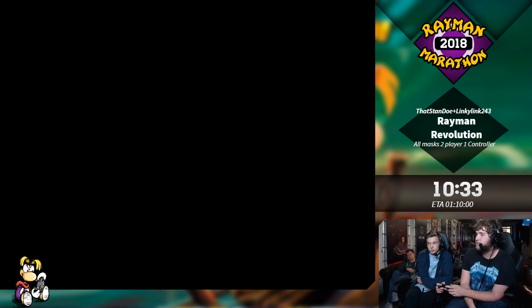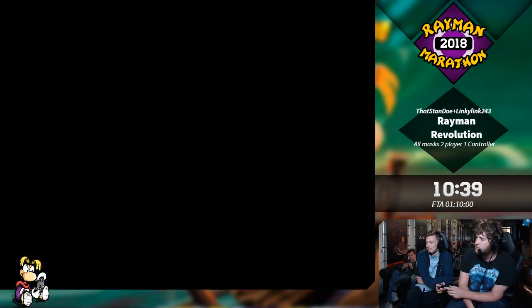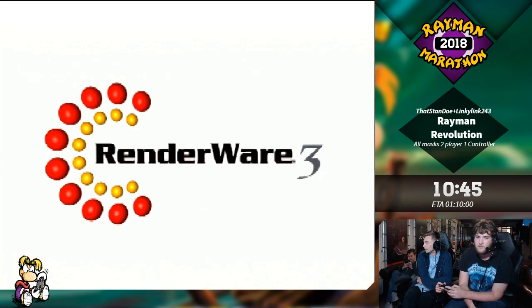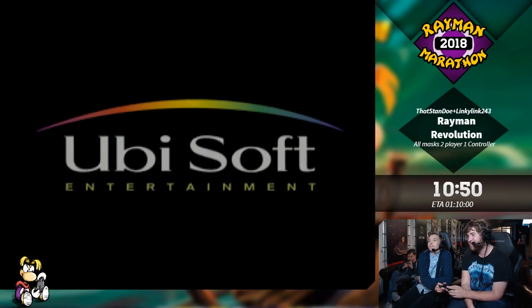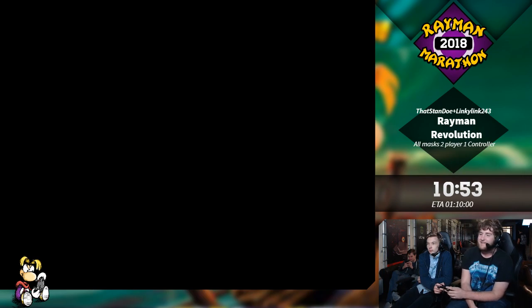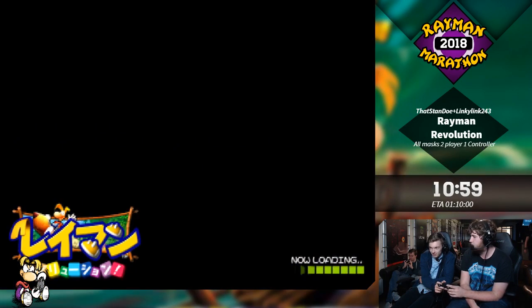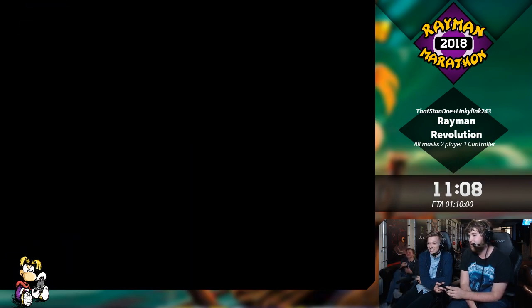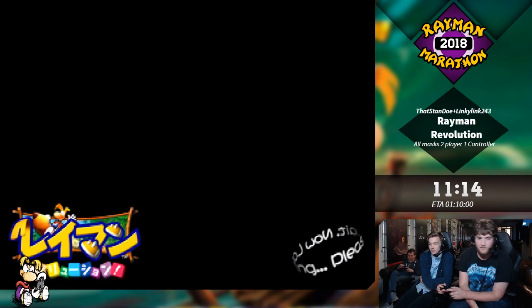Now you guys get to see the title screen — some pink and some blue — and my PlayStation 2 being weird when launching this game. This is really unfortunate but it's gonna be fine. Next time we have to be really careful that we definitely get diagonal movement in. We told you this was gonna be a meme run, so there you go. Extra spicy meme run.